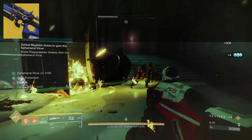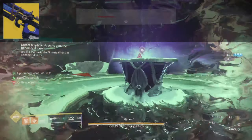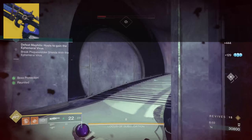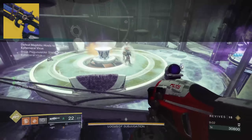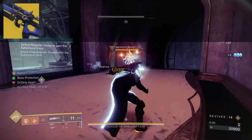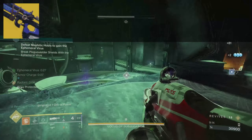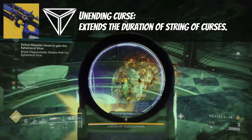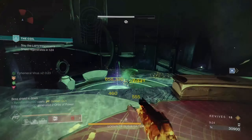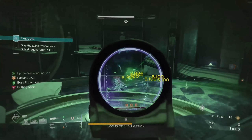The main point of this pairing is getting our super back even faster. Each defeated target gives us one stack of String of Curses — like Rampage — increasing our damage and giving us increasing super energy with each stack. This works with Nighthawk, and if it's a precision defeat we double-dip on super energy. Bad Juju also has a catalyst called Unending Curse, making those stacks last longer so we can chain it even more and maximize super gains.